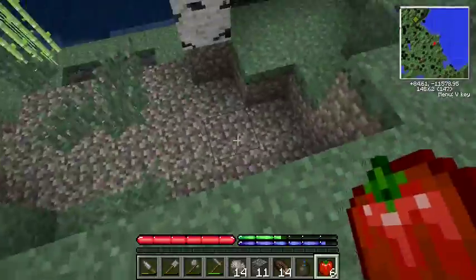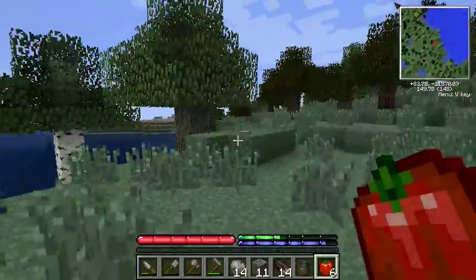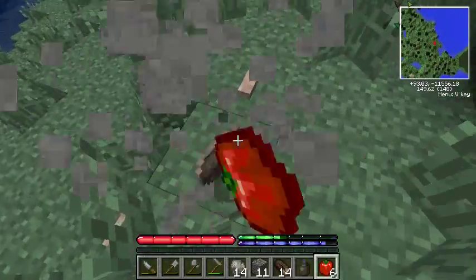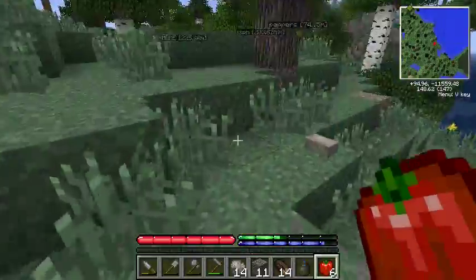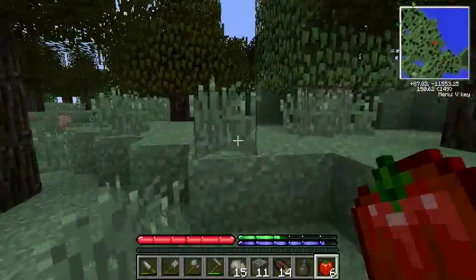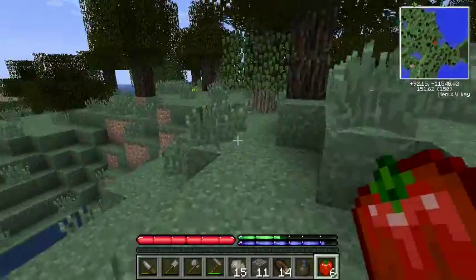When you see a bunch of dirt that doesn't have any grass on it, since dirt obeys gravity, that usually means it collapsed in — so there's probably a cave underneath, or at least some kind of depression. Well, that takes some of the pressure off of us. We're not completely out of the woods yet, but we're looking a whole lot better than we were last night.